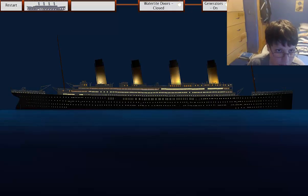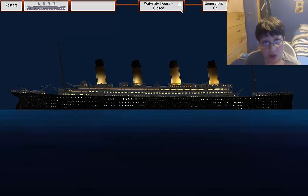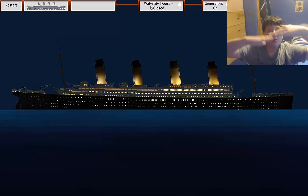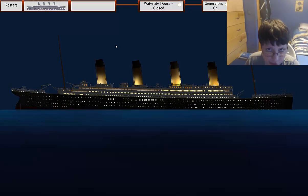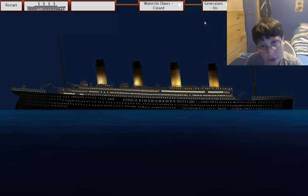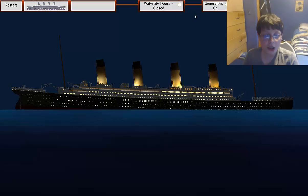Right now where I'm pointing my mouse it says 'watertight doors.' When it's off, that means the watertight doors are open, which will sink it faster and cause the ship not to go at a high angle — it'll go down flat, like Lusitania did, or sort of like Britannic. And the power and light generators — you can flick them on and off, like turning off the lights on the Titanic.